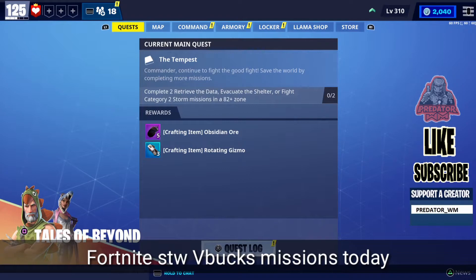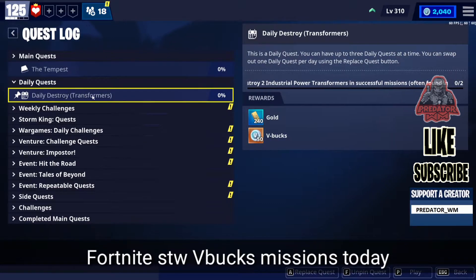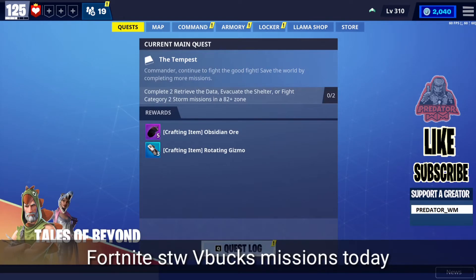Today we do have a V-Bucks mission — there's only one — but first we're going to check our daily quest. I have this one daily: destroy transformers. I need to destroy two industrial power transformers in the seasonal mission, and of course in an industrial zone, so it's a pretty easy mission. If you don't know how to do it, please check the playlist or the link in the description. I'm pretty sure you can find all the help you need, and if you still cannot do it, please contact me on my social media.